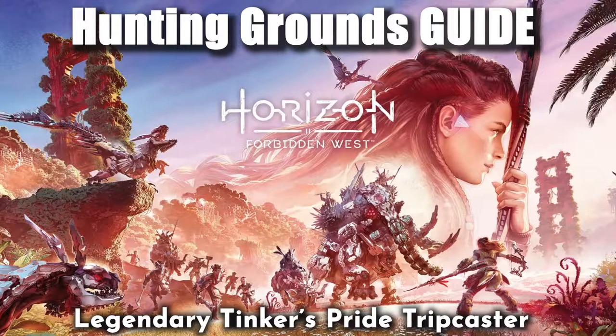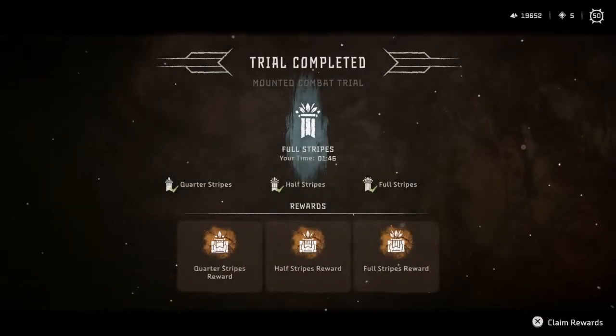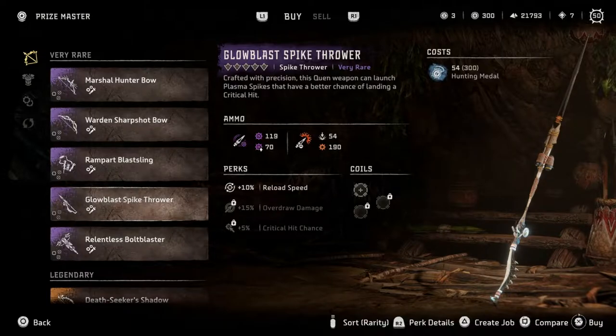In this video, we'll go over all the hunting grounds in Horizon Forbidden West and how to complete them, with the goal to acquire the legendary Tinker's Pride Tripcaster, as well as collecting hunting medals to be able to buy some other very rare weapons from the arena.